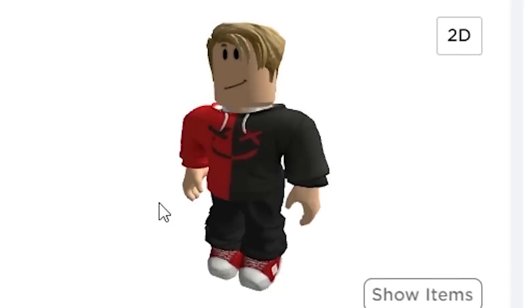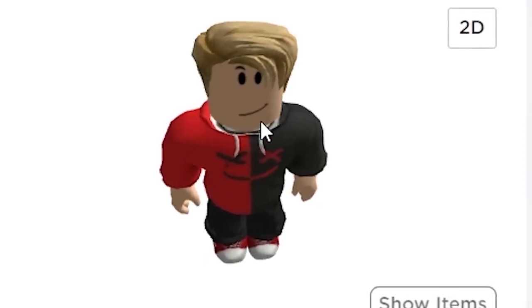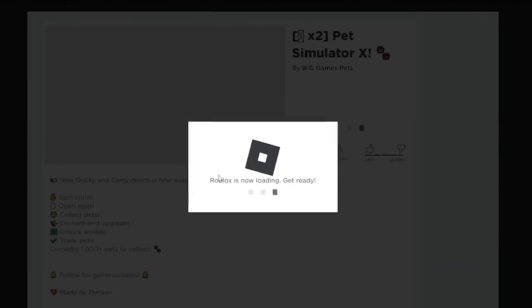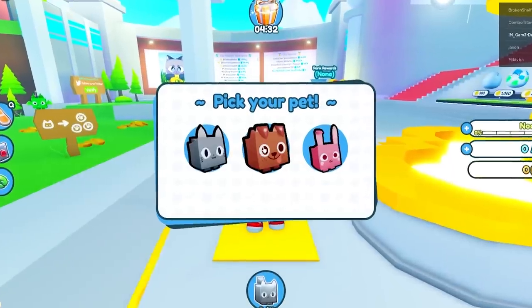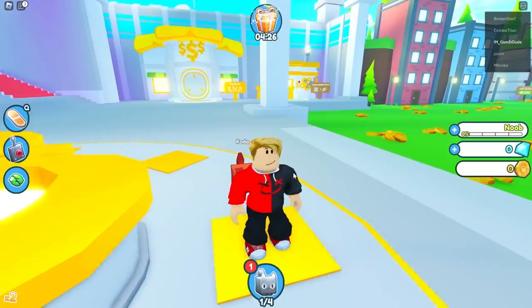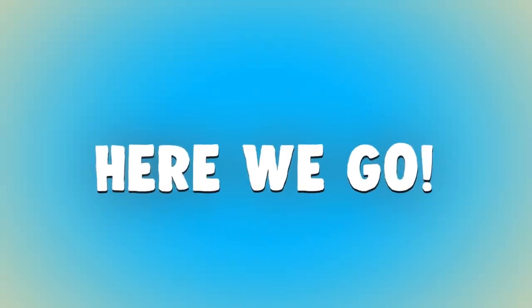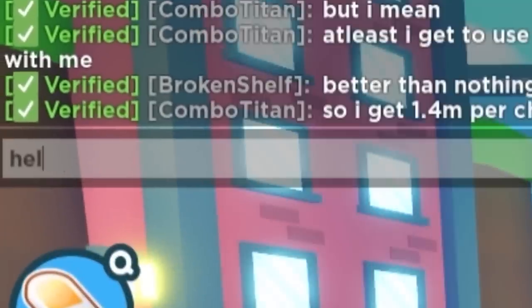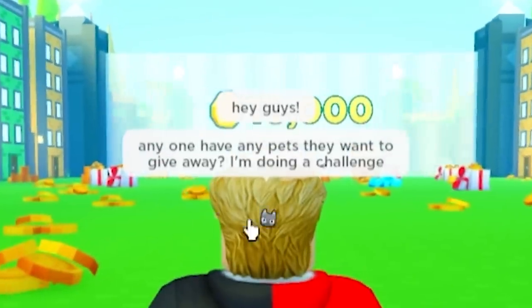First up, me — I'm Gamer Dude. He's got the red sneaks, the made hair — this is a gamer dude. I'm gonna hop into one of my VIP servers and just see exactly how far I can get. We're gonna choose a pet and name him Koda — that sounds pretty good — then 10 minutes on the clock and here we go.